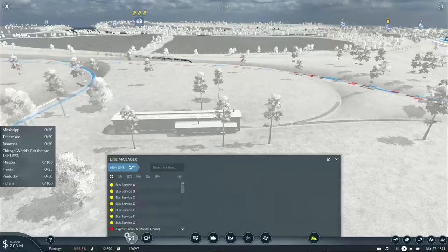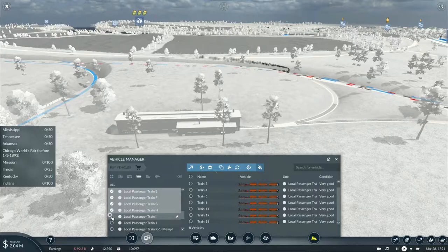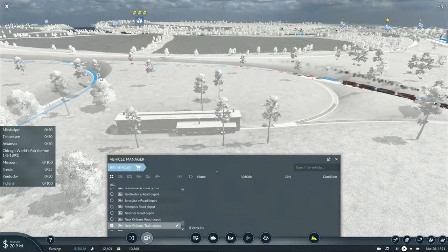Now let's see which vehicles I already set up for these local trains - C, D, E, M, G, H, I. I need one, two, three, five, six, seven, eight - I'll need eight new local passenger train services.